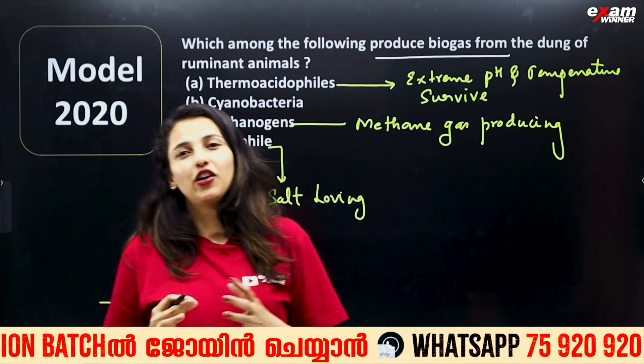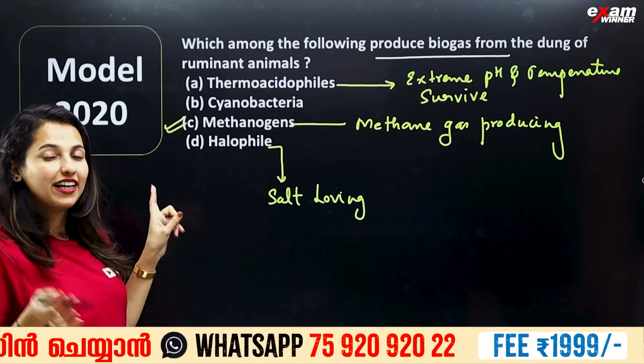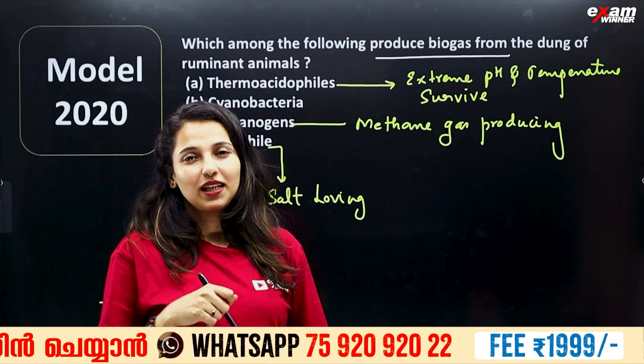This is the cell wall. The cyanobacteria is called Blue-Green Algae. This is called photosynthesis.